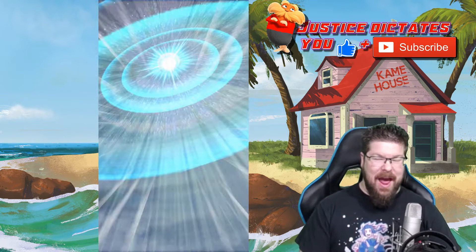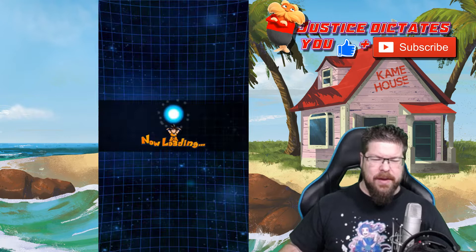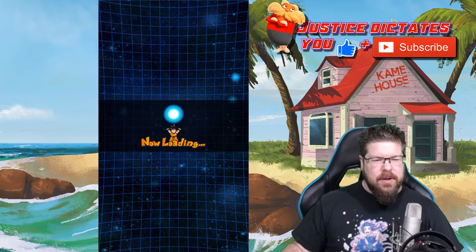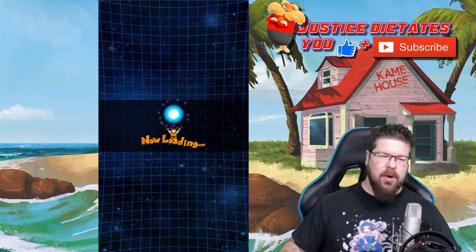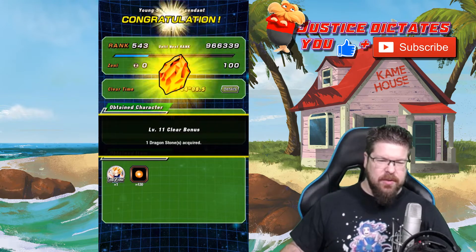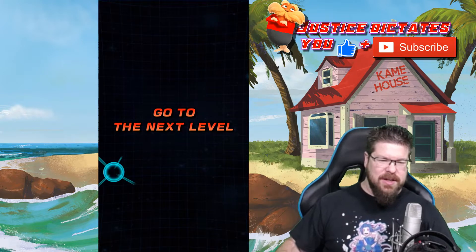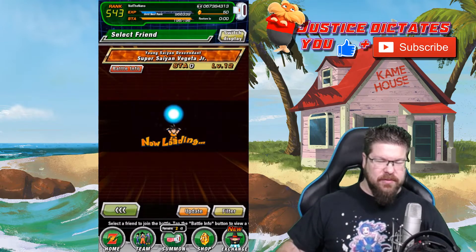Super Saiyan 4 Goku is an absolutely stellar leader. I've been using the AGL Super Saiyan 4 Goku, but at around level 13 he starts taking decreased damage from AGL types — it's like 70% less. So there's going to come a point very soon where that's not really going to be viable and I'm going to have to switch over to STR Super Saiyan 4 Goku. But I'll show you the team that I'm using for now.